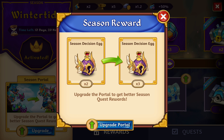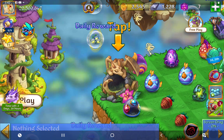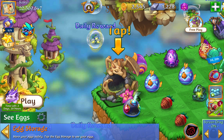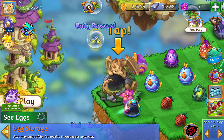Afterwards you would get like five or so eggs stored, and then you bought them with gems. Store your eggs safely — tap the egg storage to see your eggs. I haven't used this at all.